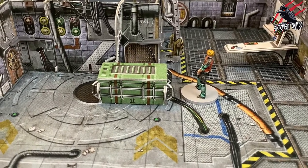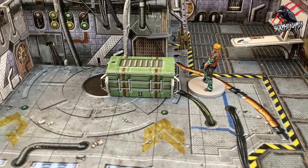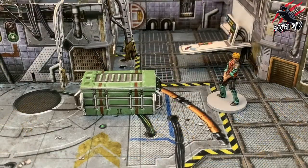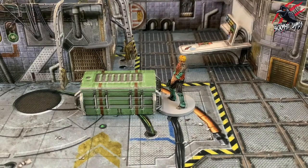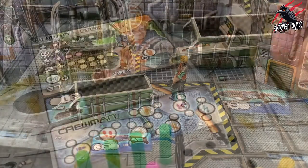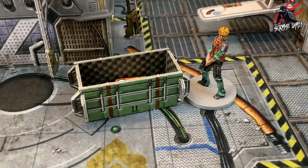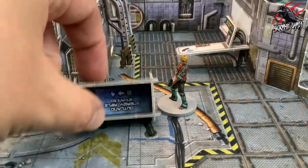Now onto search actions. Search actions allow a character to look around and find new items, and will often be the key to victory in a mission. There are two types. The first is to search a crate: characters may search any cargo crate they are in base contact with, as long as they are not engaged with an enemy. Open the cargo crate and remove the contents, keeping the tokens hidden from other players. The player can add any or all of the contents to their character's dashboard, and any remaining items or items they no longer want can be placed back in the cargo crate. Crates can be searched any number of times in a game.